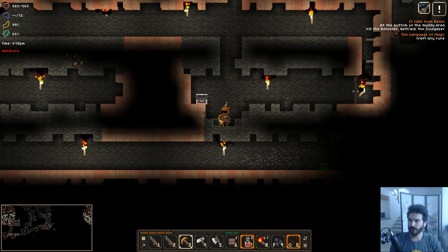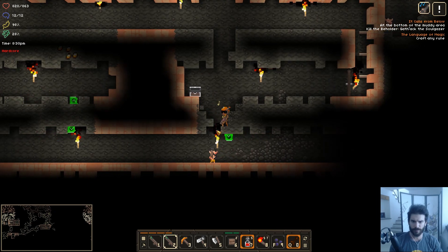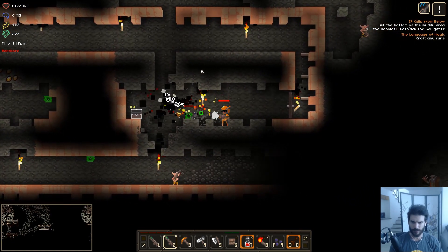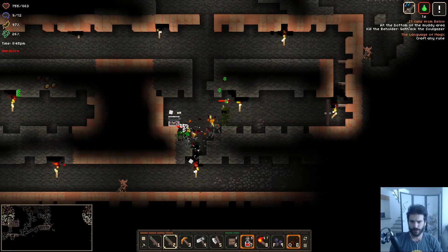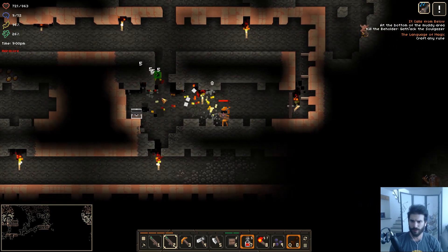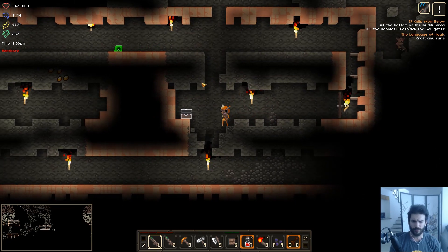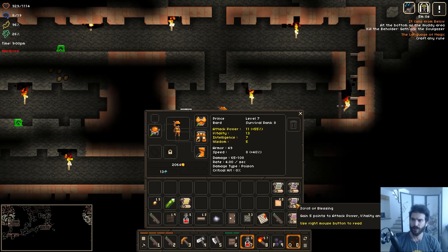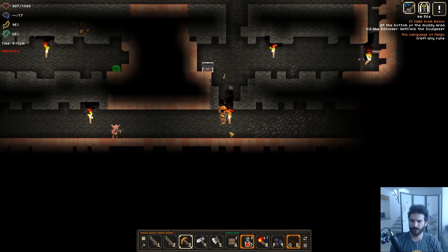These green dudes are a pain in my booty. It's cool that the shotgun heals you though. I have more health with my other weapon — a thousand health. Oh, we had a buff that increased our health — that's what it was. I thought it was the weapon that did it.